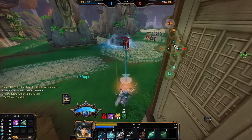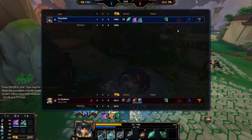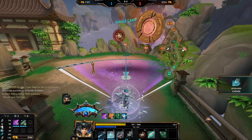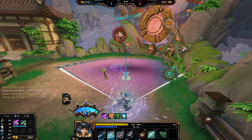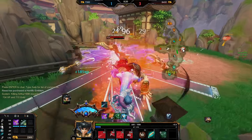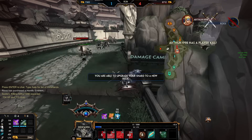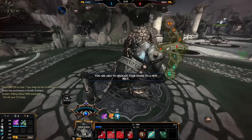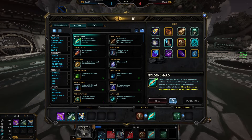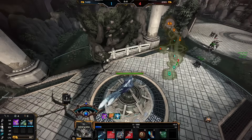That's huge dude — that's huge. I'm not gonna build any attack speed other than I need a Kins at the very least. What is my MP5? What do I get for anti-heal then? Fucking contagion — no. I need more, he has double lifesteal.